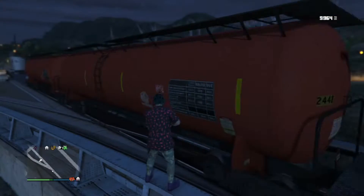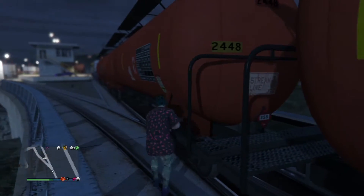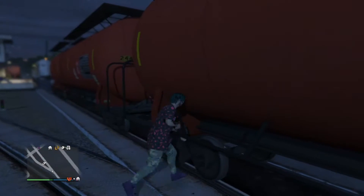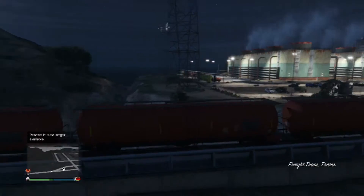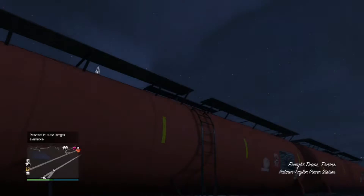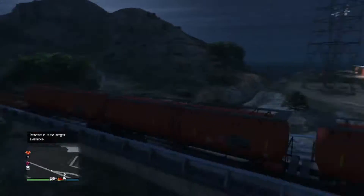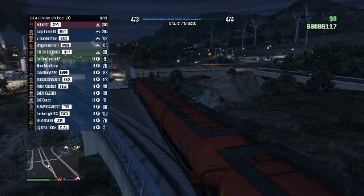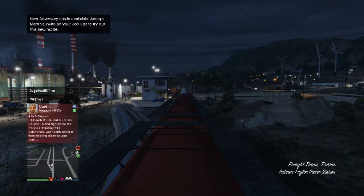Hey, what's up guys, RecklessGamer here and welcome back for another GTA 5 online glitch video. Today I'm showing you guys a very simple and easy glitch — I'm not even sure if you can call this a glitch — but basically it's how to get inside the train. You can't really drive it; you're inside it and it shows you driving it, but you're not actually controlling how fast or slow it goes or where it goes. It's still pretty cool and I don't know why this is in the game or how someone found it.